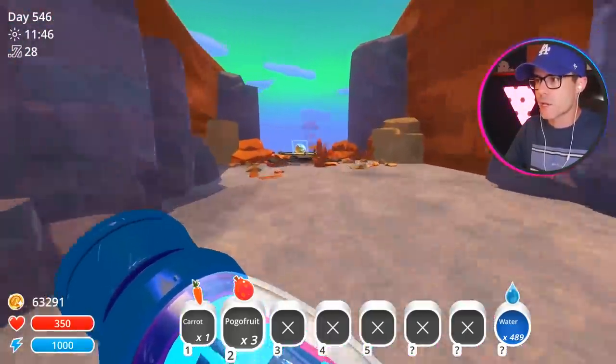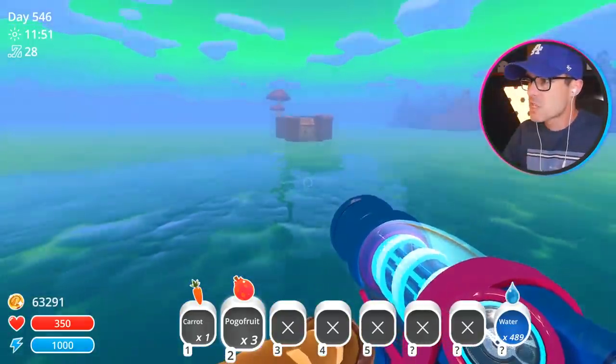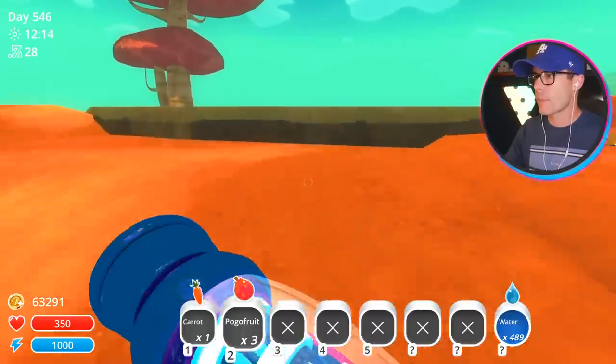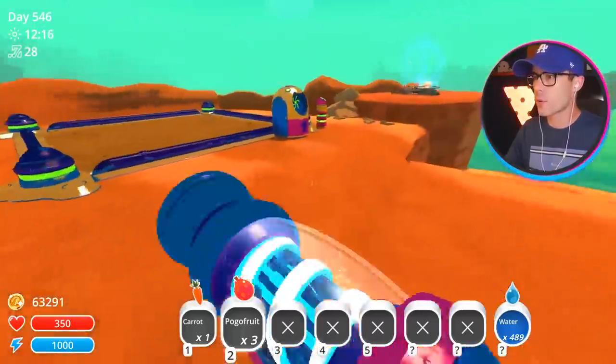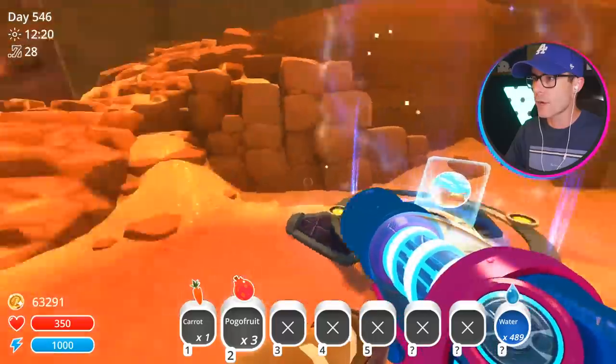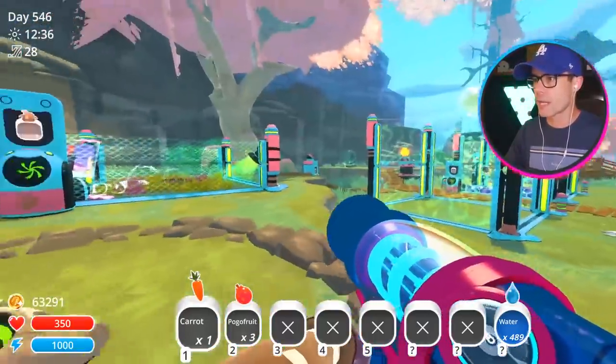Like when players first started playing Slime Rancher and they came across the gold slime, they were like wow, this thing's incredible — I'm expecting something like that. I had to fly all the way back here. I wonder if there's like a teleporter somewhere. We need to find the third area. Let's jump into the wilds for a second here over at Ogden's Place.